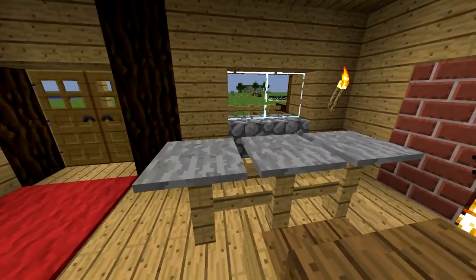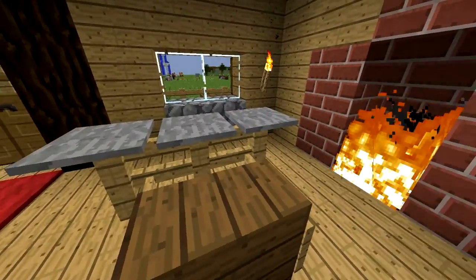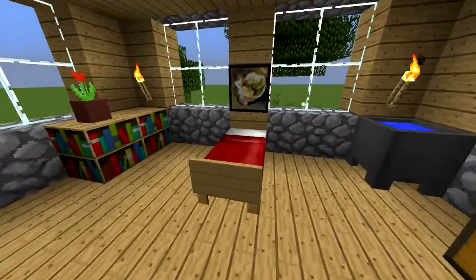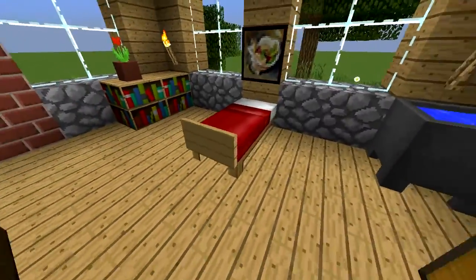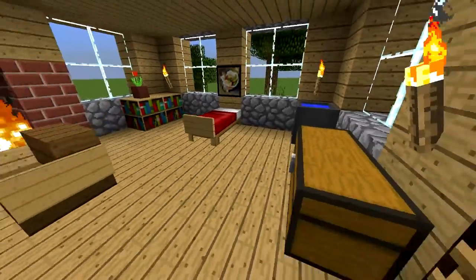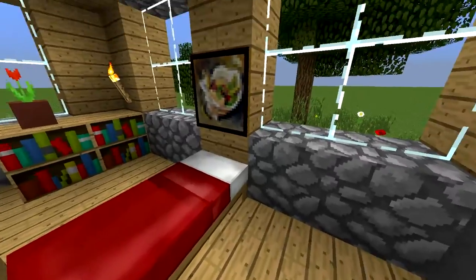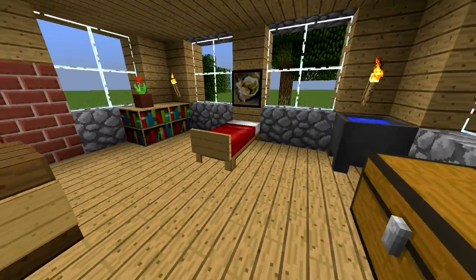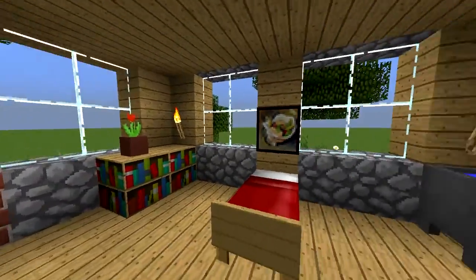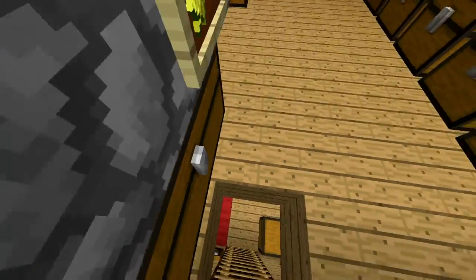There's a pretty basic table as well — just some fences and stone pressure plates — with a chair right here. I like this bed because it has a sign on its end; it just adds to it a little bit. The sign kind of looks the same as the oak wood block behind it and seems like it's supporting it. There's a nice little ladder as well.